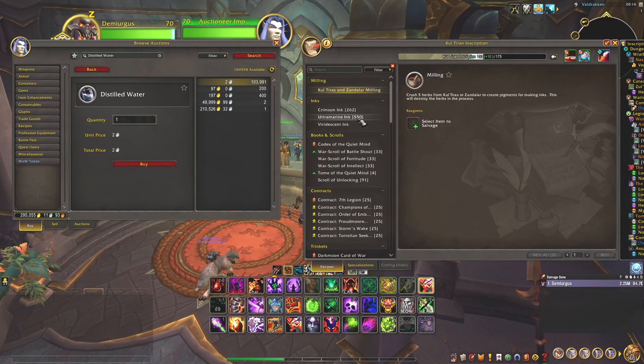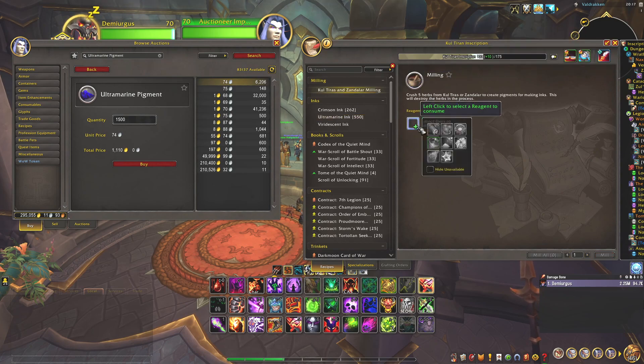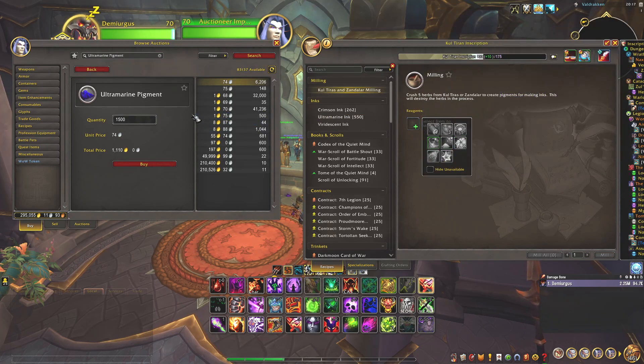At least here in the EU they cost 70 silver each. So just buy 1500 of these and learn the inscription. I don't know if you get the Kulthiran inscription at level 1 or at level 25, but otherwise you can just buy the herbs and level up to 25 and then do this.